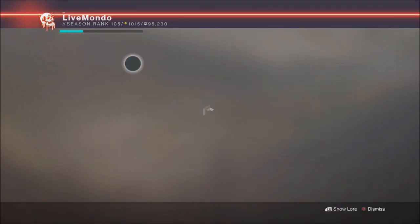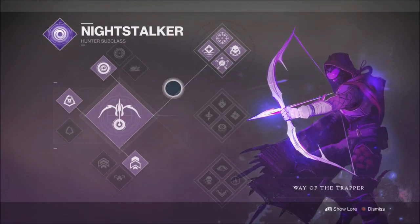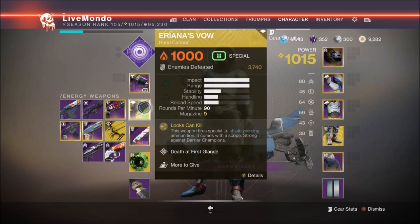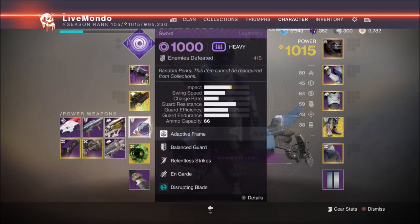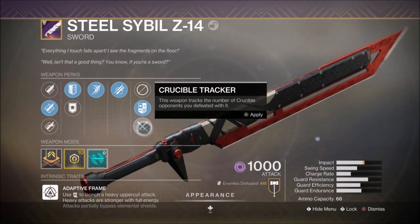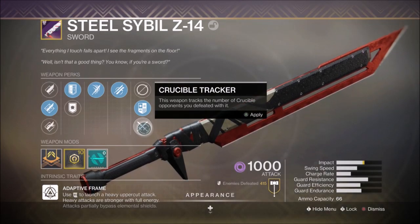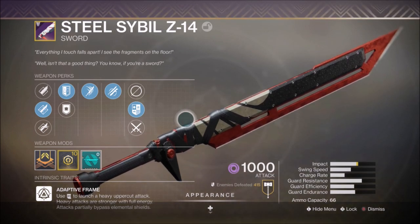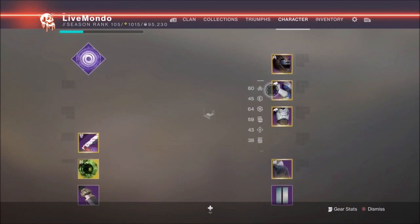I'm using roughly the same kind of loadout that I always use for this. I'm doing it on the Hunter for the invisibility. I'm using Ostringer with a minor spec, Ariana's Vow for barrier champions and for long range killing, and I'm using a sword — this time the Steel Sybil, which is a Void Sword, because we've got some servitors. Special Ammo Finder and Heavy Ammo are really important for most of this.